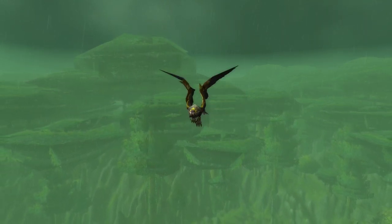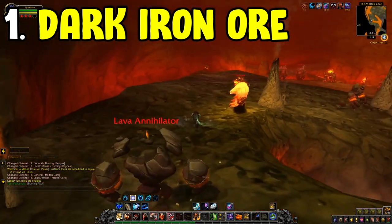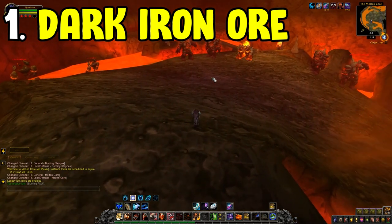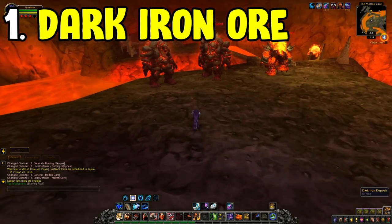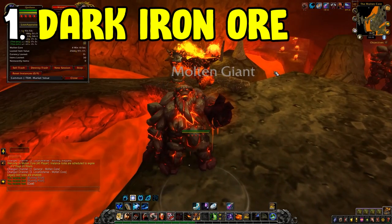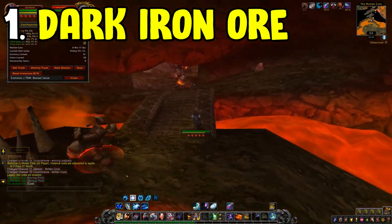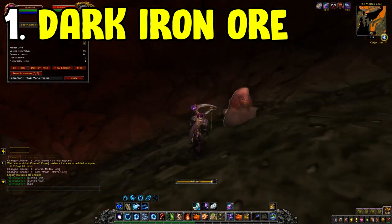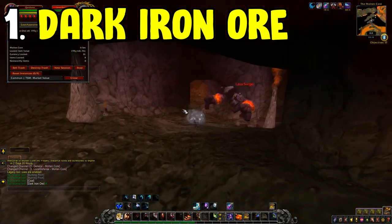Let's jump into number one, which is the Dark Iron Ore Farm. This is an ore you can farm through multiple sources, the best being the Molten Core. You'll be running into the actual raid and not taking out any of the bosses — killing a boss will lock yourself for the week, so avoid that as best as possible. I use my druid to go invisible to stop any unnecessary boss encounters.